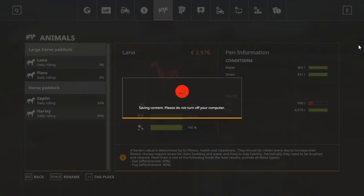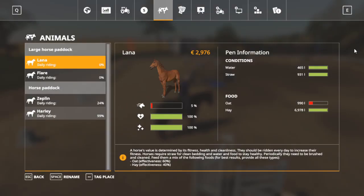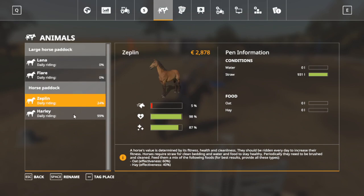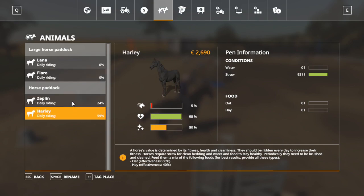If we go to the animal screen, you can see that I own actually four horses: Lana, Flair, Zeppelin, and Harley. Each of the horses has their own value — Lana is 2976, 2976, 2878, and 2690.